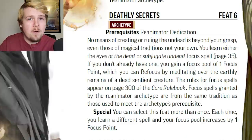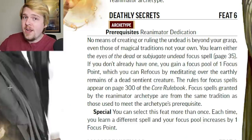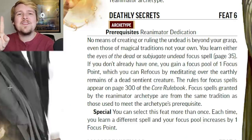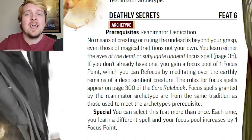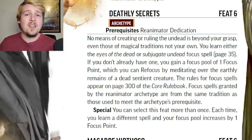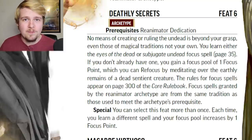Deathly Secrets gives you a focus point if you don't already have one, or an extra focus point, and you get the Eyes of the Dead or Subjugate Undead focus spell. We'll talk about those after the rest of the feats. You can also select this feat a second time if you want the other focus spell.